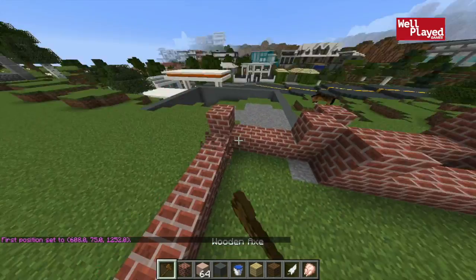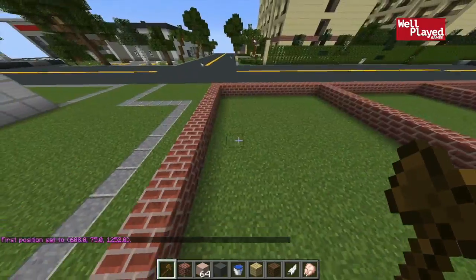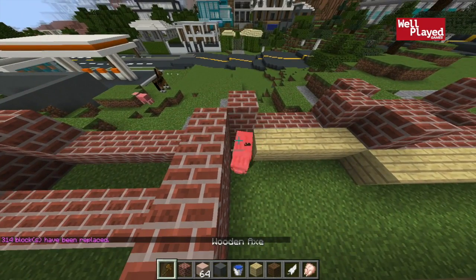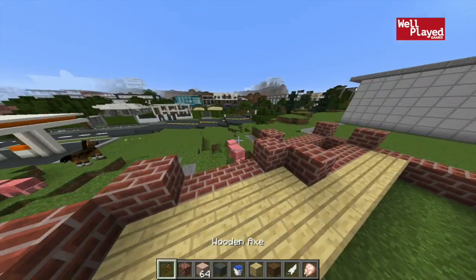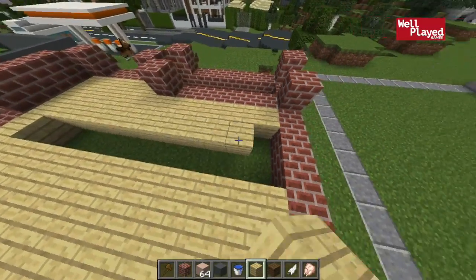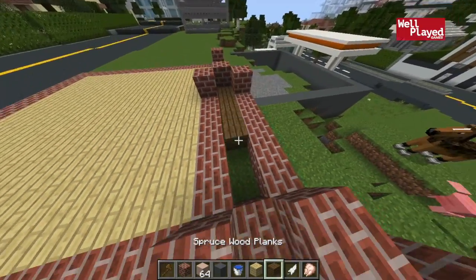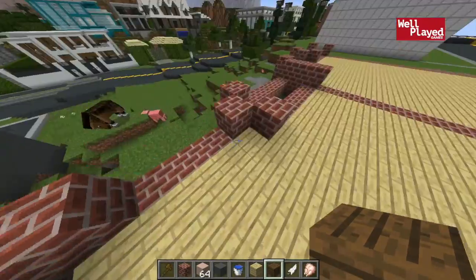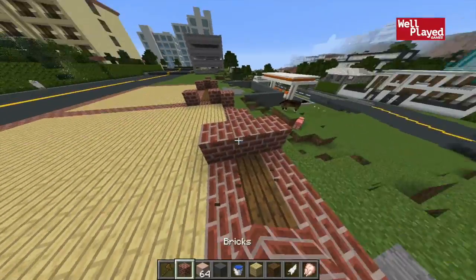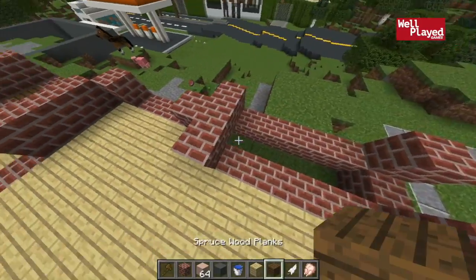Why don't we go ahead and add in some birch planks — they'll make up the majority of the floors for the inside here. Out here we'll set it to spruce because that kind of represents like an exterior plank, maybe it's been weathered a little bit. I think I want to build this in more like that — I like that quite a bit more actually, it just makes it look more squarish and stable.